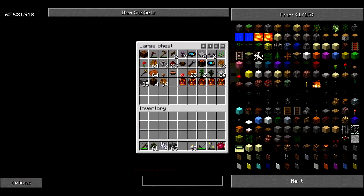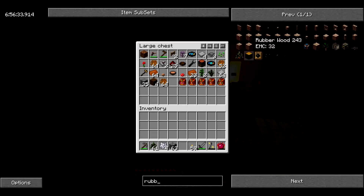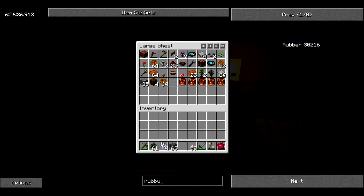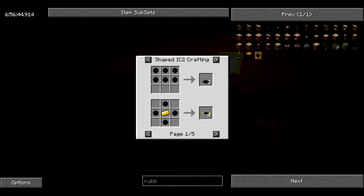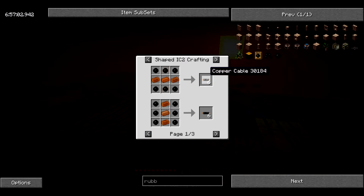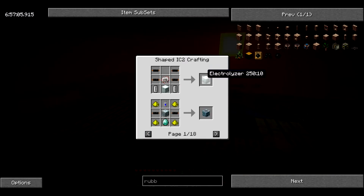What I really need is rubber. The uses of rubber in this pack: I can make insulated cabling, normal cabling, rubber boots, copper cables, HV cables. So mostly cables. A lot of the time I use copper cables, which are used in a lot of the actual machines.